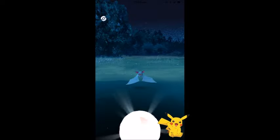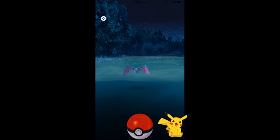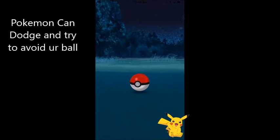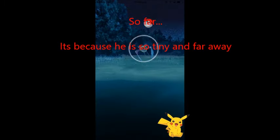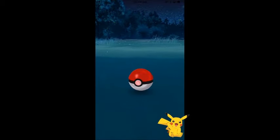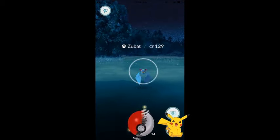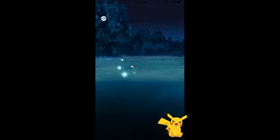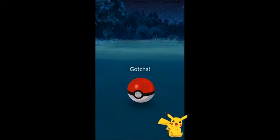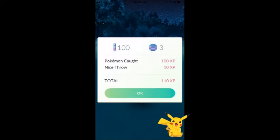When the Pokemon dodges or bats the ball away it means you can't hit it at that moment. Zubat is one of the hardest Pokemon to catch — he's so small you have to throw the ball very precisely. Eventually we caught it. Because I spun the ball I get more XP. Top left shows stardust earned, top right shows three candies gained.